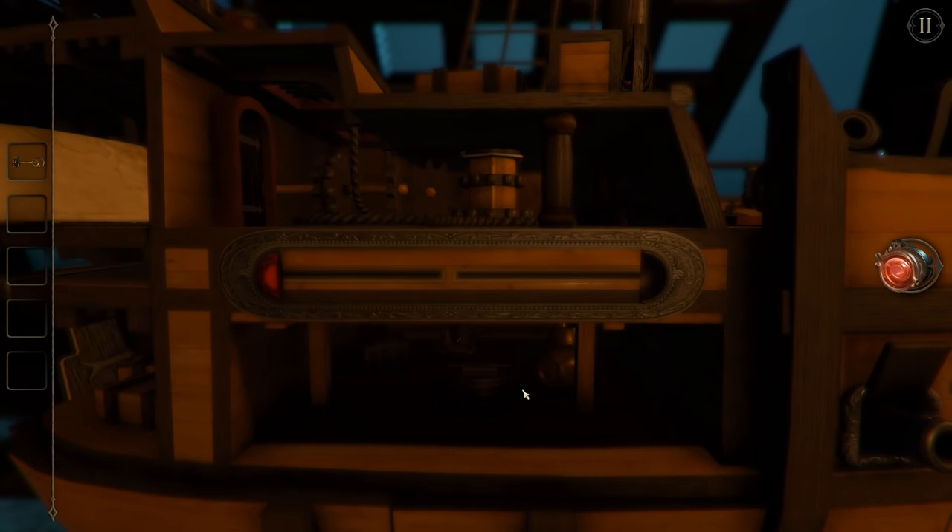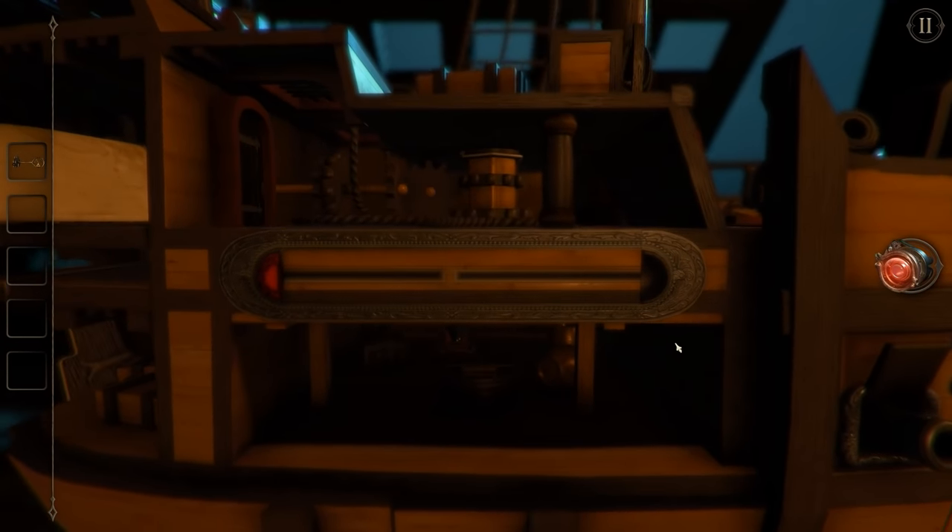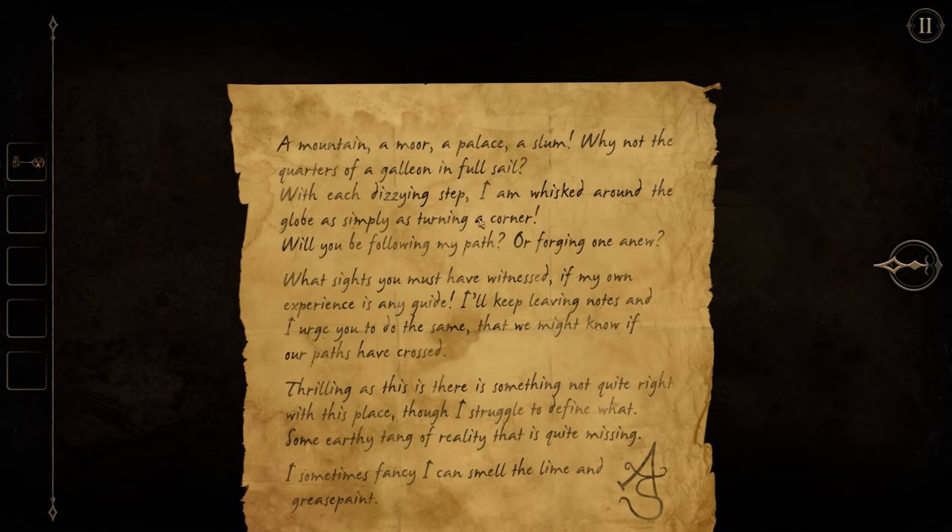What else have we got? What's this? Hey! This is a note from AS. Hidden inside a ship. 'A mountain, a moor, a palace, a slum. Why not the quarters of a galleon in full sail? With each dizzying step, I am whisked around the globe as simply as turning a corner. Will you be following my path, or forging one anew? What sights you must have witnessed, if my own experience is any guide.'